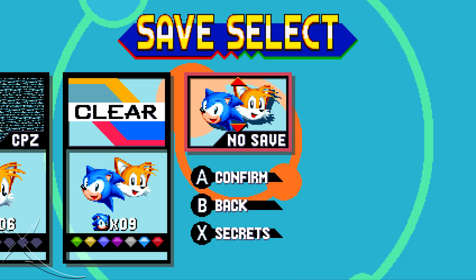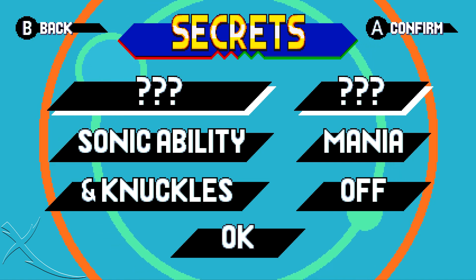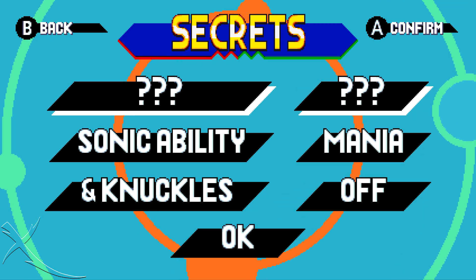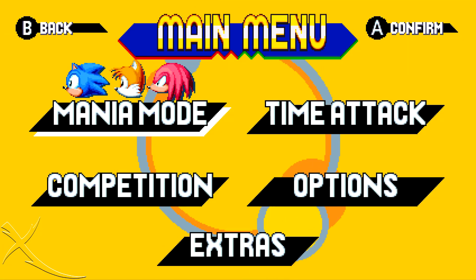Normally you have to go into Mania mode, come over here, push on the Nintendo Switch X, on Xbox One Y, and then PlayStation triangle to come into secrets. As you can see I only have the abilities unlocked and the 'and Knuckles' mode — I don't have the top one, which is usually debug mode.